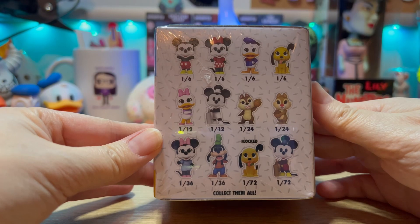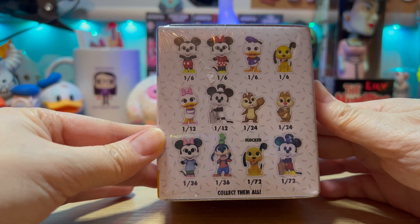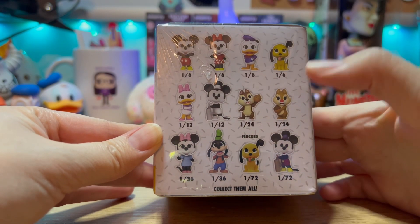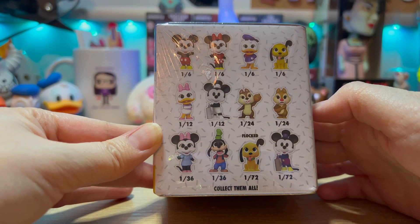So from the box we have Mickey, Minnie, Donald, Pluto, Daisy, Mickey, Chip and Dale, Minnie, Goofy, the flocked Pluto, and then Mickey again. Those two are the most rare to get — it says one out of 72. My goal is to get Donald Duck, and of course I'd love to get the flocked one.